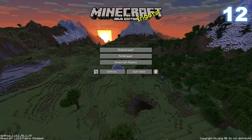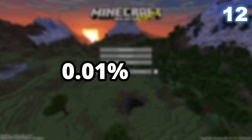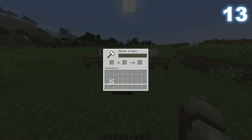The title screen — we all know and love it. The title 'Minecraft' always shows on the title screen, but there's a 0.01% chance it actually shows 'Mince Raft' instead. This is an awesome easter egg that can randomly occur, and maybe it's happened to you before without you realising.